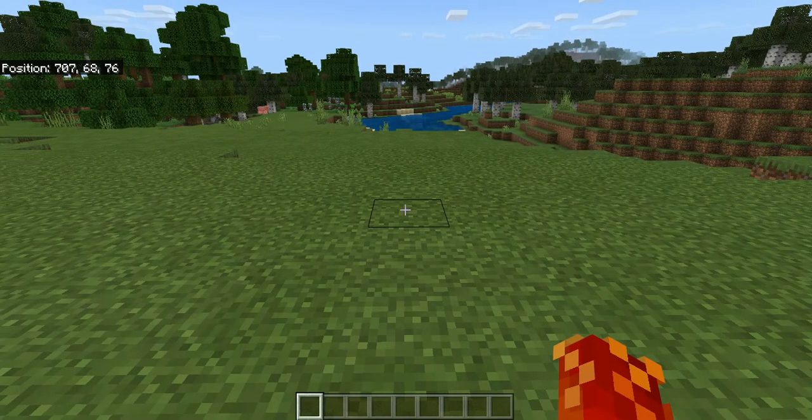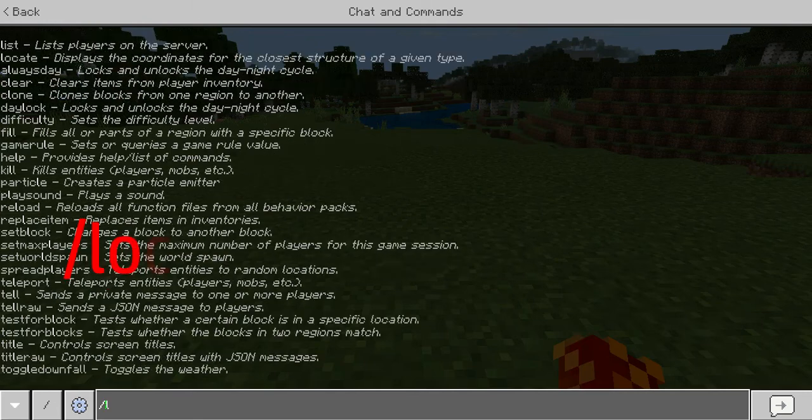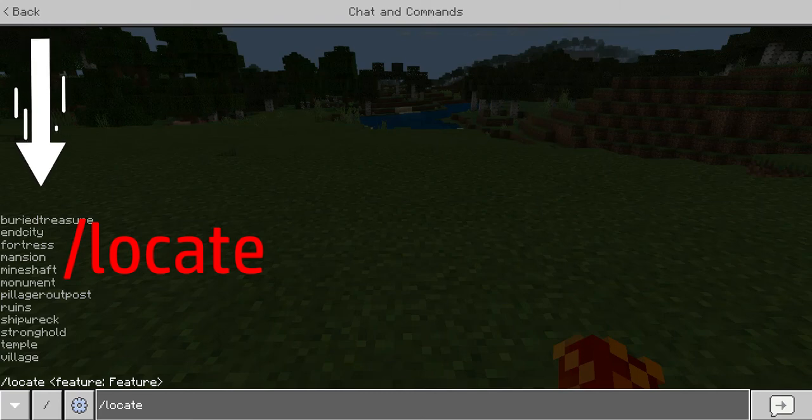After you have that enabled, you'll see your coordinates in the top left-hand corner, which means you successfully turned on coordinates. After you have that, type in this command — slash locate — and then type in whatever you want to locate. You will see some options pop up in the bottom right-hand corner.